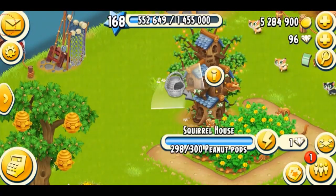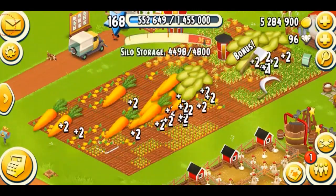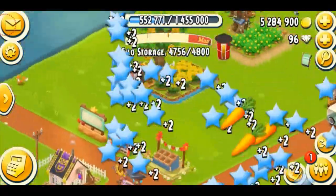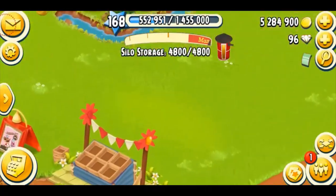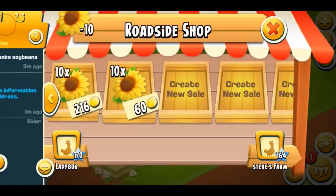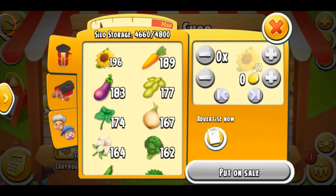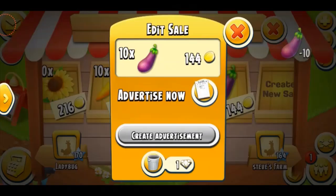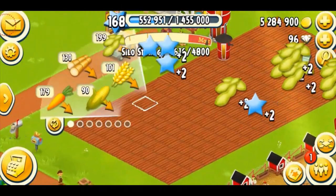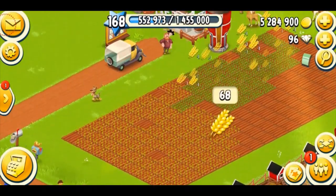I'm going to send some thank you letters, and some squirrels are still working. Let's harvest my crops - I've got some carrots and soybeans. We got an axe and a mallet; something is better than nothing. My silo is full so I need to sell something. I have a lot of sunflowers and only need about 150, so I'm going to sell them to make coins. Crops are a good way to make coins - especially if you're a low-level player, this could be very helpful. I'm also going to harvest my leftover soybeans and plant some corn and wheat.